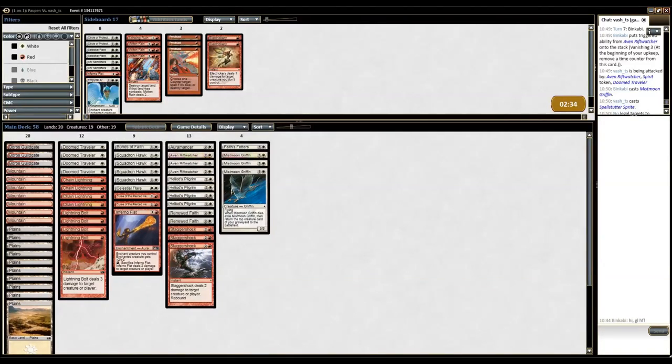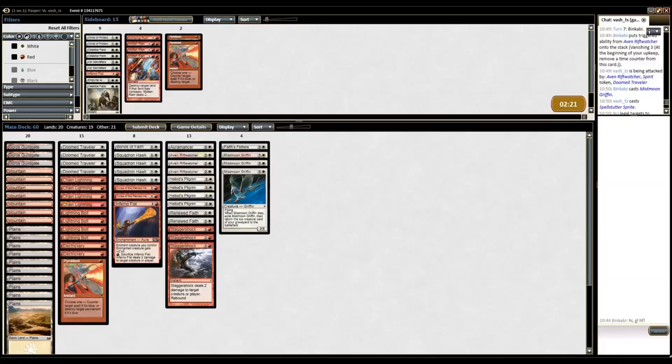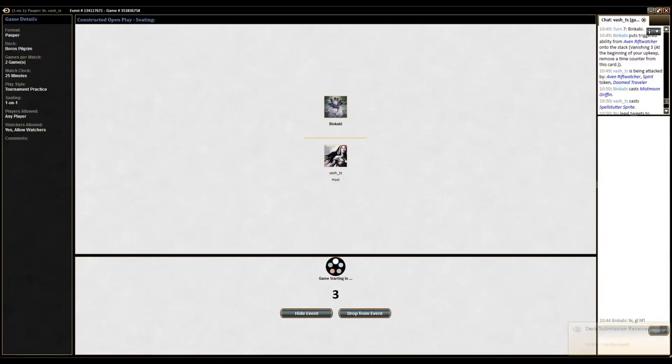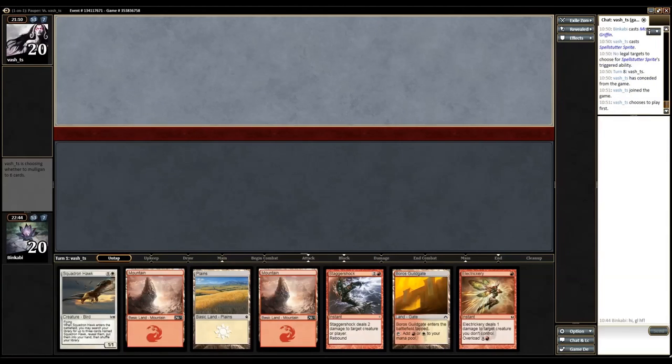I'm going to bring in the Electric Race and Pyroblasts. Celestial Flare is not very good either, so I'll bring in Pyroblasts. I'm going to cut that Griffin for another Pyroblast, and cut the Auramancer for another Pyroblast as well. It's hard to play against Delver because if they open with Island, Delver, flip — it's like yeah. So it's a pretty land-heavy hand but it's got the colors, got the removal.